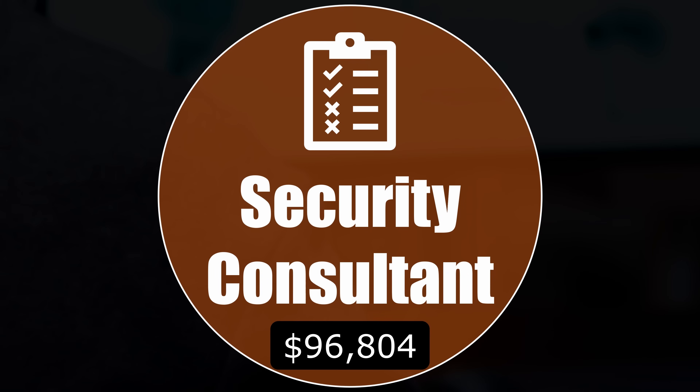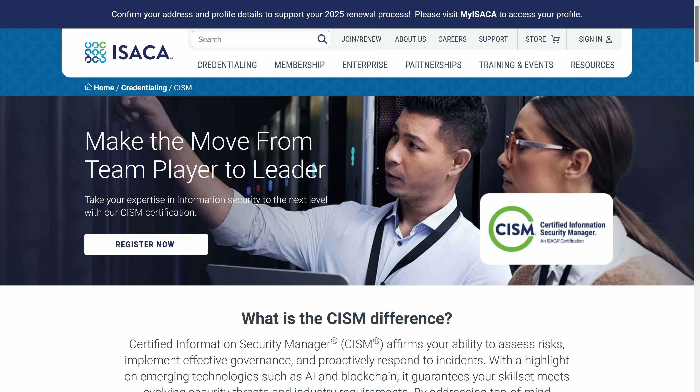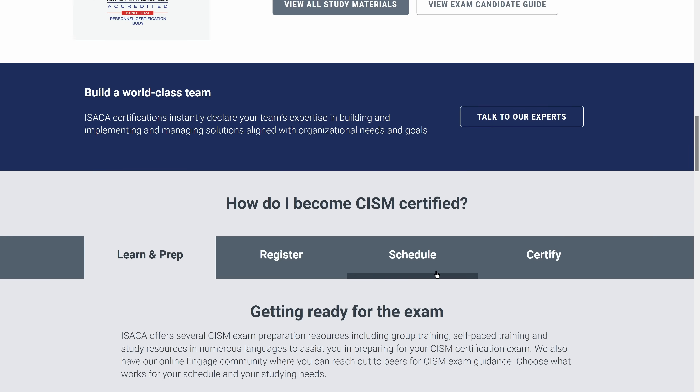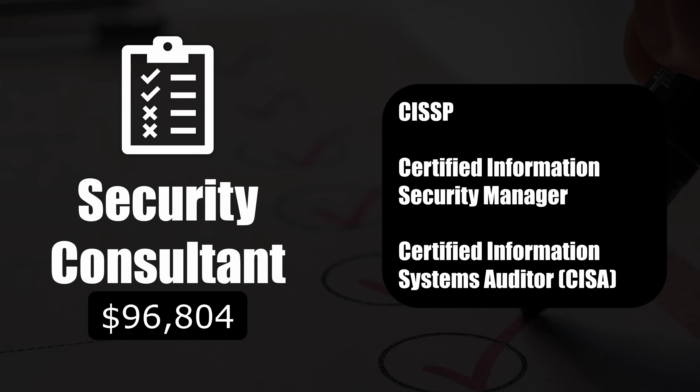Security consultants provide expertise on best practices for securing an organization's assets. You'll be performing security assessments, recommending improvements, and helping implement stronger security controls. Typically, you're coming in from an external viewpoint — bringing industry best practices and applying them to your client's organization. For certifications, CISSP is relevant here. There's also CISM — Certified Information Security Manager — which focuses on managing security stakeholders and running security programs, aligning security strategies with business goals, and overseeing risk management. And CISA is also applicable for auditing, governance, and ensuring that an organization's IT and security controls are effective.